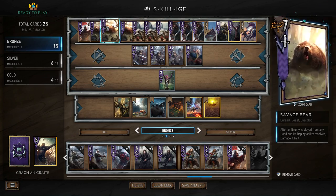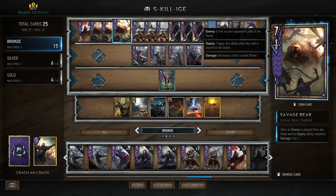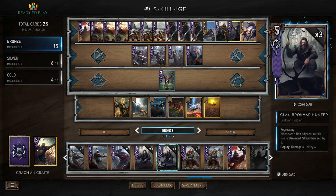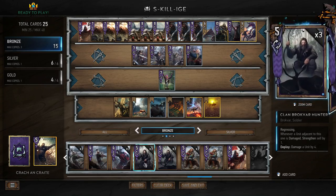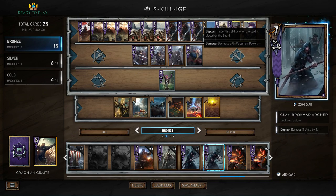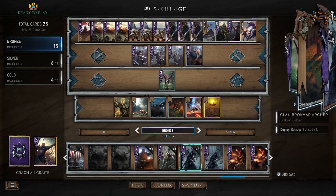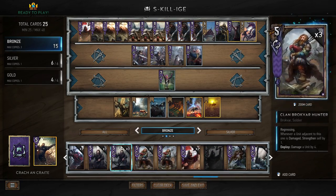Savage Bears are really good for setting up your Shieldmaidens, although you have more than enough other ways of dealing damage to set up the thinning. The Hunters are a straight nine points, whereas Savage Bears can potentially be more than nine points but start at seven — if locked, they're just a seven. So Bears are a more risky card while Hunters are safer. You could also run the Clan Brokvar Archer — damage three units by one — these are good against things like Rot Tossers, but you can always target a Rot Tosser or Cow Carcass with Shieldmaidens.